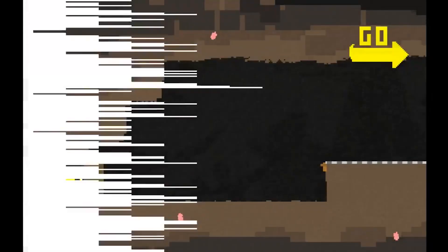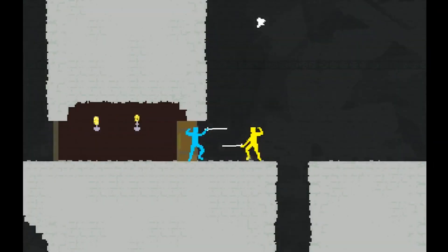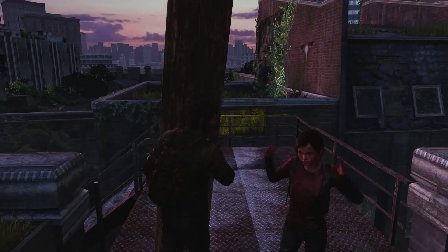Nidhogg takes amazing advantage of this technique. The saturated colors and platforms stand out against a less saturated background — you could blur this game and still play it. You see this technique all the time on ammo crates and pickups and buttons too, all sorts of interactables. So get some color and start highlighting things.